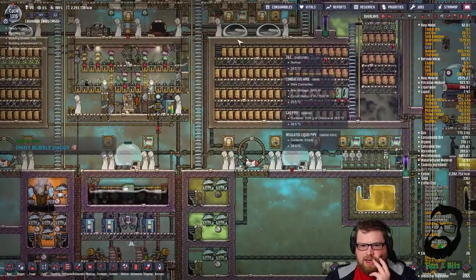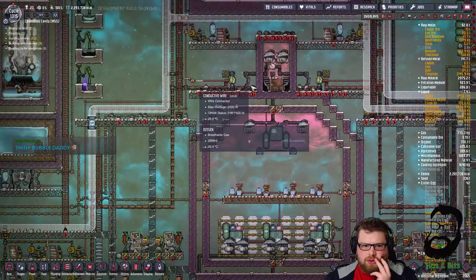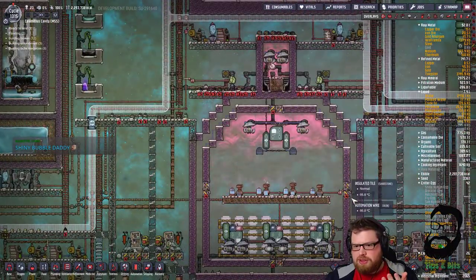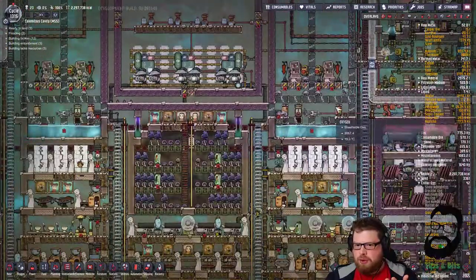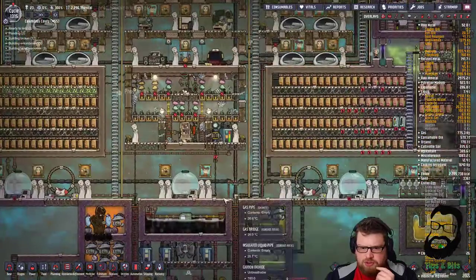By the way, the whole time we've been playing tonight I've had a big sweep command out around the base, so we will have been sweeping up some more goodies as well. A lot of this stuff doesn't have a home - coal and stuff we can't actually sweep anywhere because we've got coal compactors stored up here that are full to the brim.